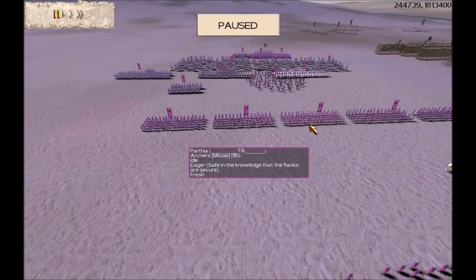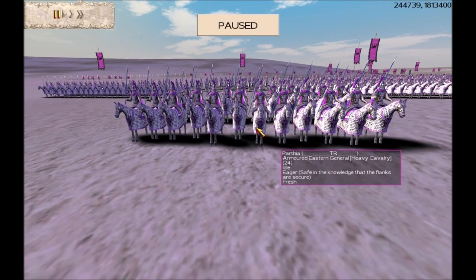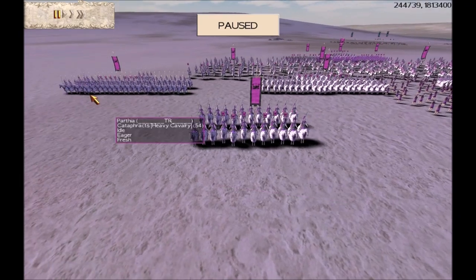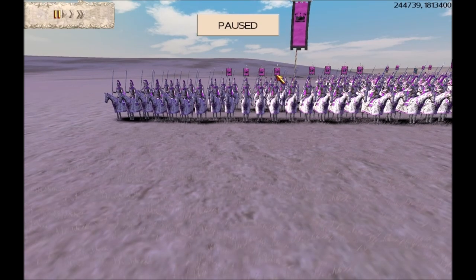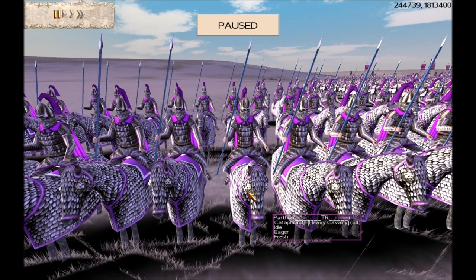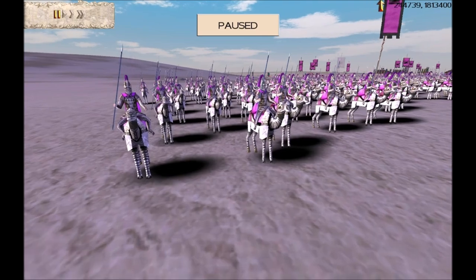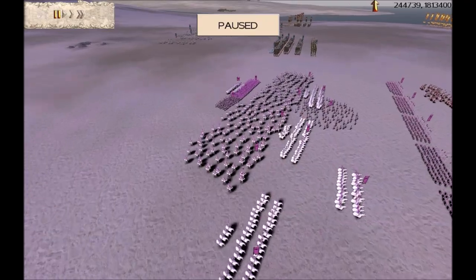He's got 9 upgrades on them — 3 experience stripes, gold shield, gold attack. He's also got an armoured Eastern General with two hit points — really tough cavalry units. And of course he's got his cataphracts with 8 upgrades: 2 experience stripes, gold shield, gold attack. As we said before, Seleucid cataphracts are the tanks of the ancient world, armoured from head to toe. He's also got camel cataphracts with the same specifications as the cataphract cavalry.